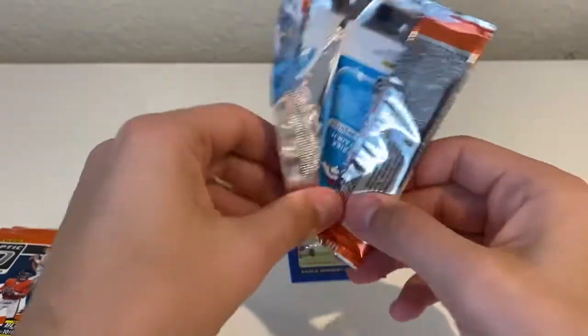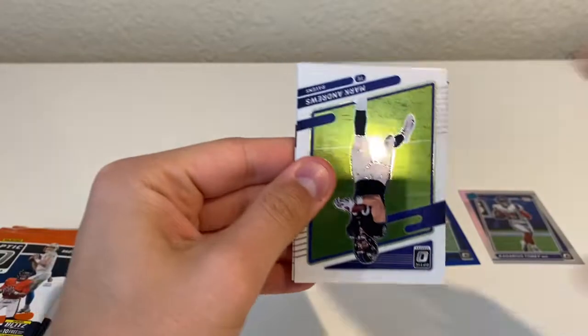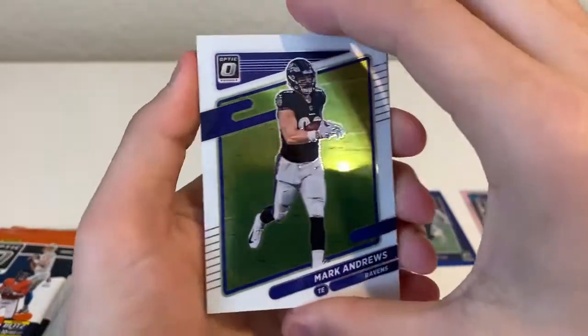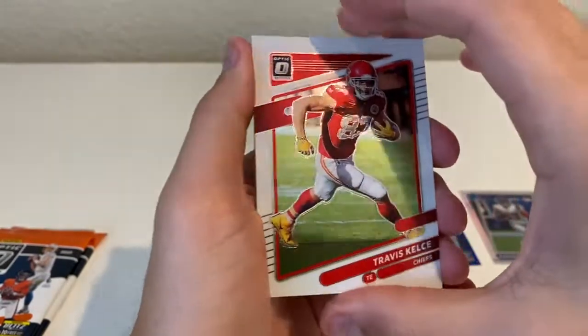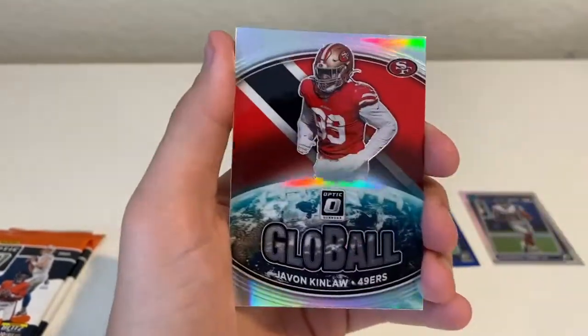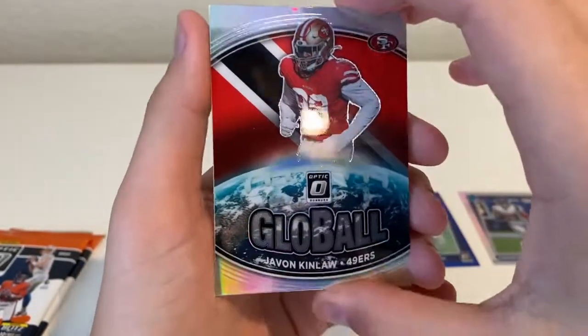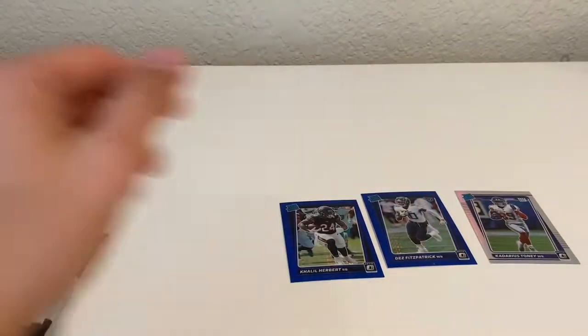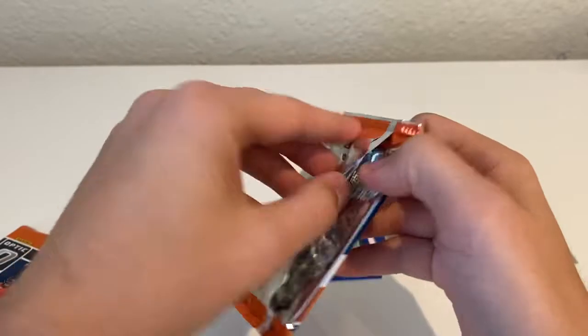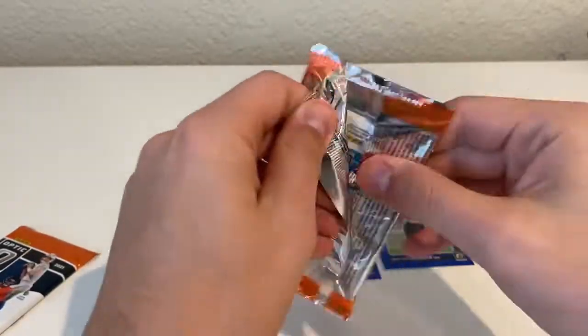A lot of these bigger hits will be available on my eBay store — I will put a link in the description, so if you're interested in any of these please take a look. Global, Javante Kinlaw, and a Pat Surtain. These are all available — usually some of the top cards — send me an offer, I'd be happy to move some of these.